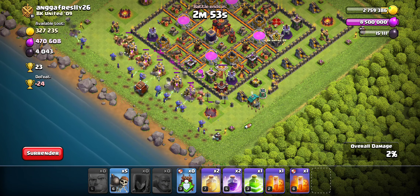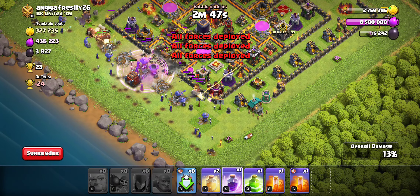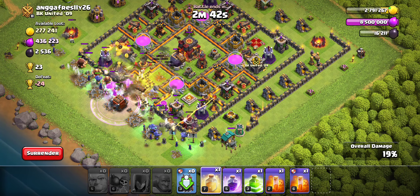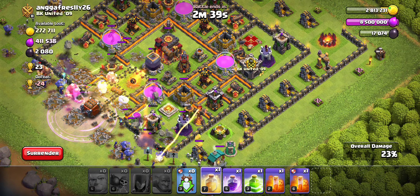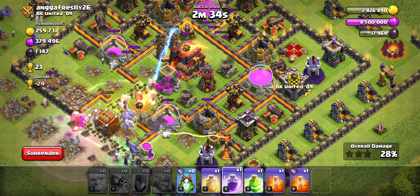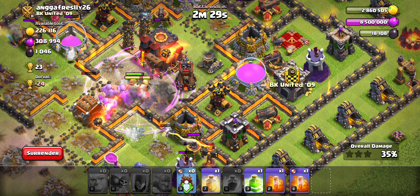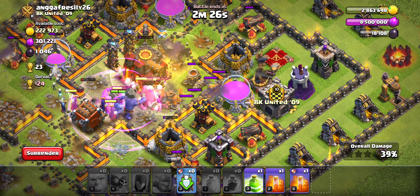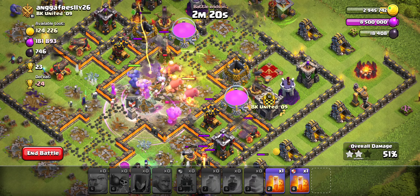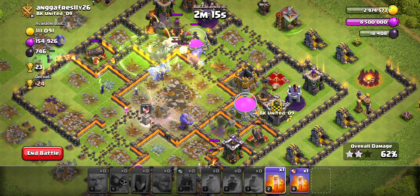Even though my troops are way too low, we're getting about the same amount of the base taken out. With a siege machine you'll get more value and you kind of need the siege machine to get what we need to get done, just because of the low levels. But sometimes this can take out a town hall 9 even with the low levels, and sometimes you can push into the middle like this.